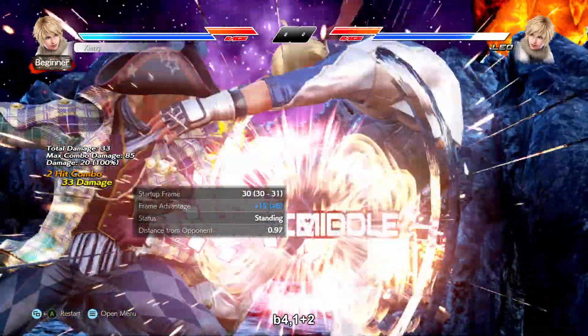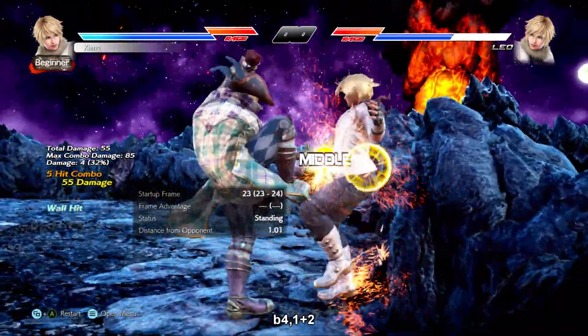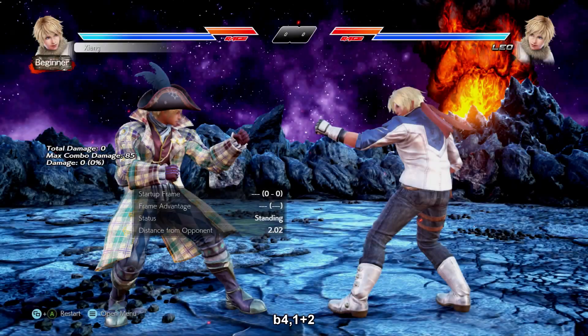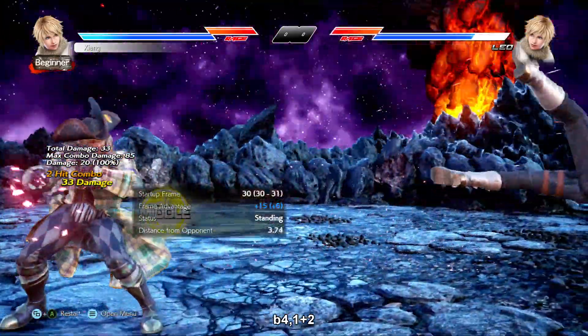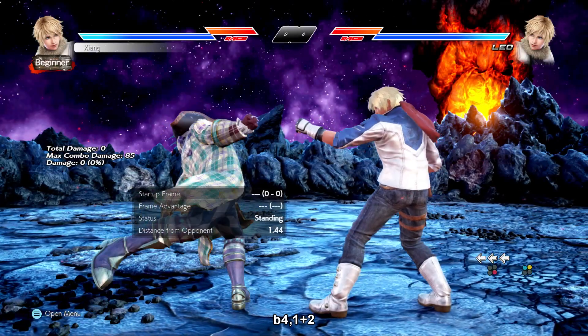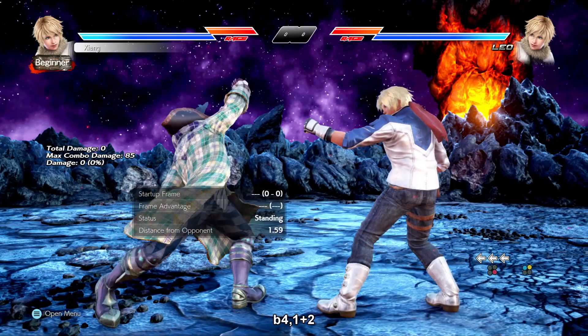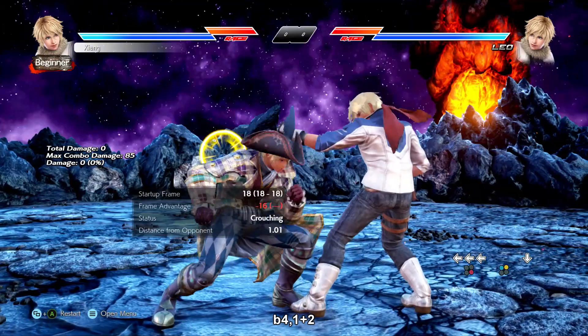Back 4-1+2 is an i18 mid-mid natural combo. It wall bounces and is only negative 12 on block. You can also cancel the second hit into full crouch with down. It can be delayed and confirmed if you're precise — the cancel works as an easier kind of confirm, so do back 4-1+2 and if you see the back 4 blocked then press down to cancel it.